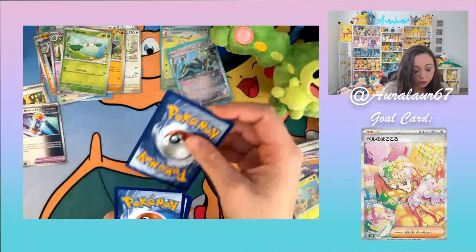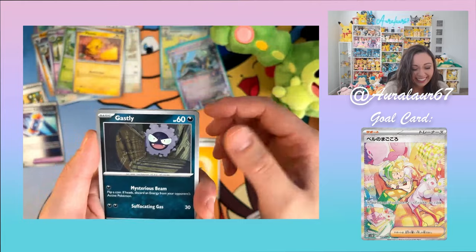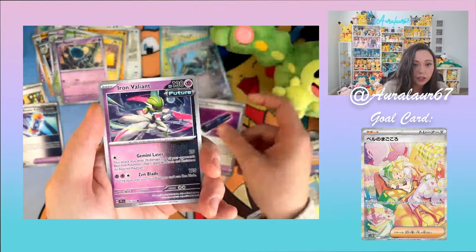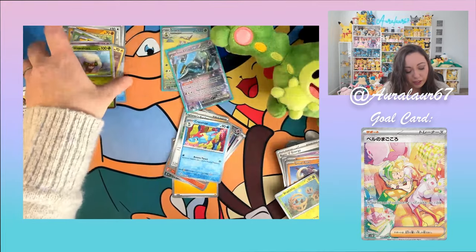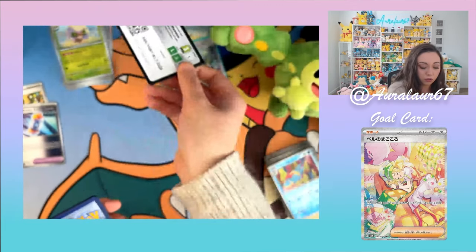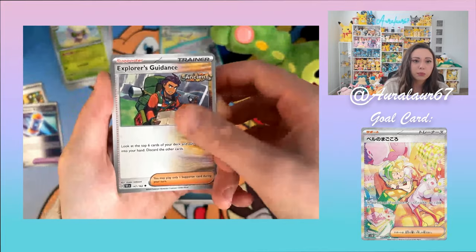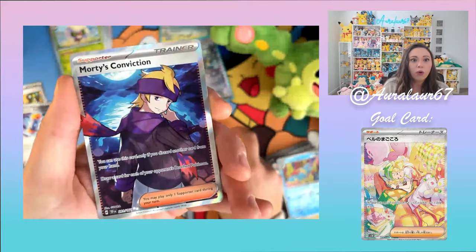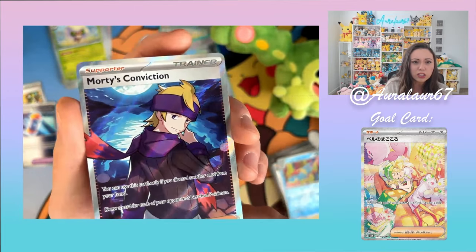Pack six continued: Gastly, LGM — that's a Kamaya card, I love that — Sizzlipede, Heavy Baton, Iron Valiant, Explorer's Guidance Croconaw — cute card — Whimsicott! My bulk stack is going to be way bigger. The art on the bulk cards is just so beautiful. Dark Energy, Chatot — Chatot has an art rare — Cottonee, Carvana, Ekans, Explorer's Guidance, Iron Hands, Morty's Conviction. I actually really like Morty — I like all the purples and blues on this card.